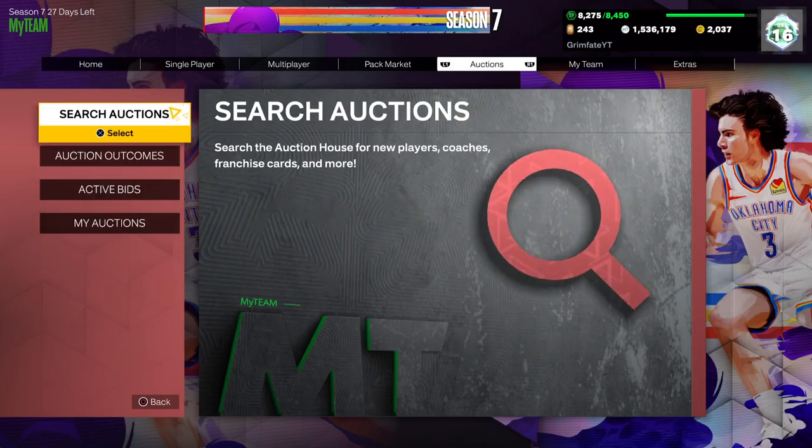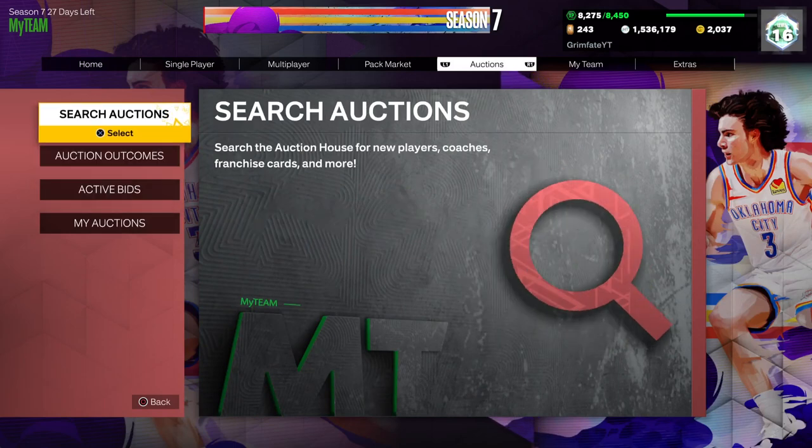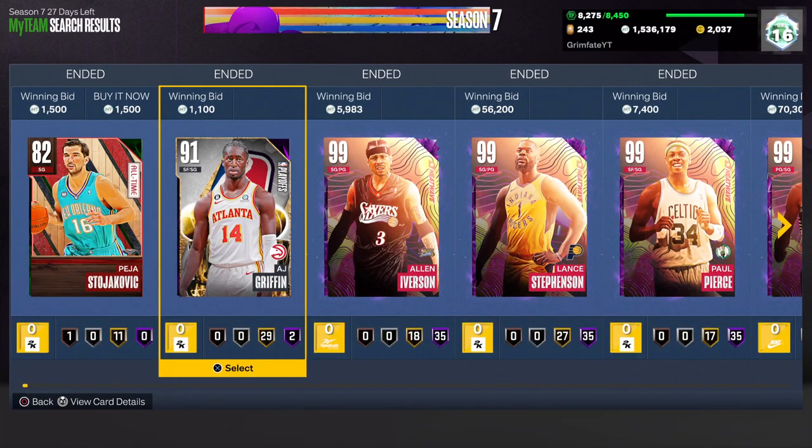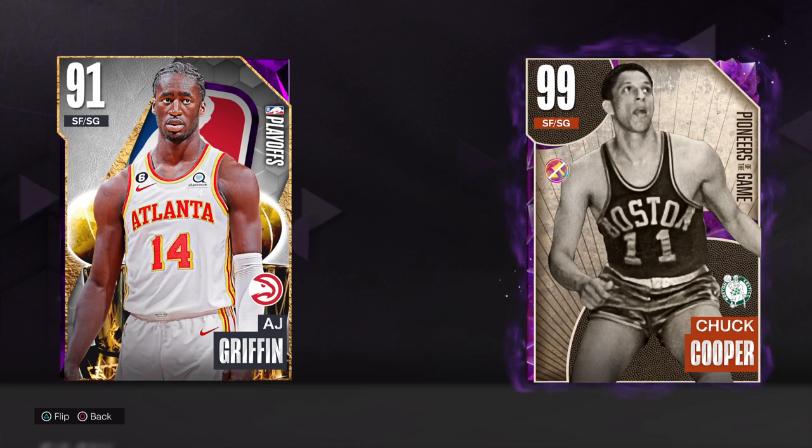If you made it this far into the video, the first card that popped into the auction house is AJ Griffin, so comment the word 'AJ' or 'AJ Griffin' and I'll be liking and replying to every comment. I do this every video to see who the loyals are that make it to the end. Make sure to leave a like, subscribe, and turn on notifications — I post MyTeam videos every single day. Use these filters, the auction house is very hot right now, don't miss out. Hope you enjoyed — peace out!